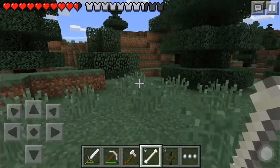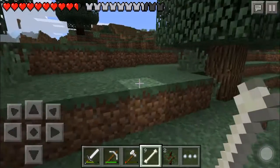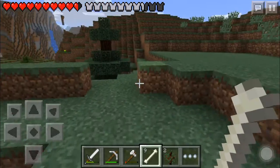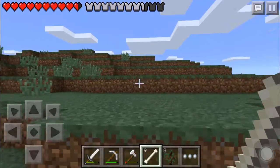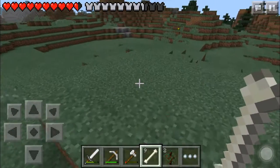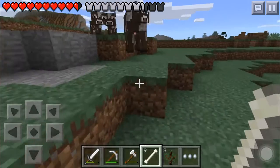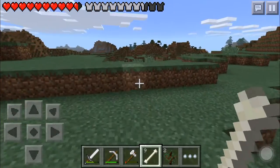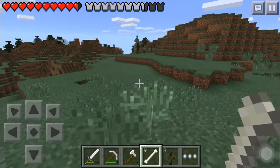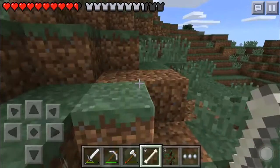Wait, I saw something white. No, it wouldn't have been a dog. I think it was a sheep. I never — I haven't seen a wolf in Pocket Edition yet. I've seen it like once. They're on one map. Hello, cows. And on that one map, so many wolves spawned. It was on a small island on my iPad. It was really cool.